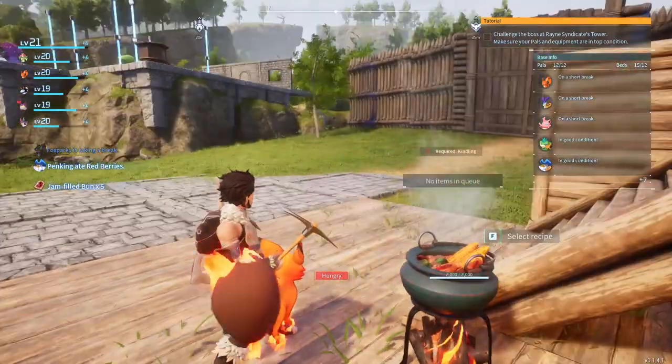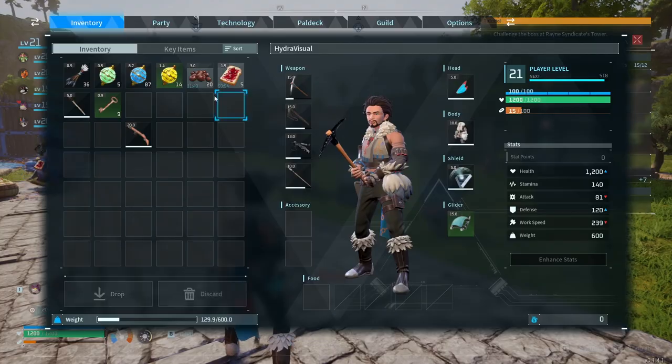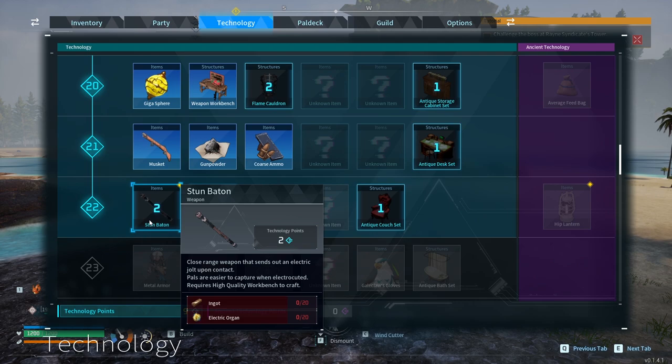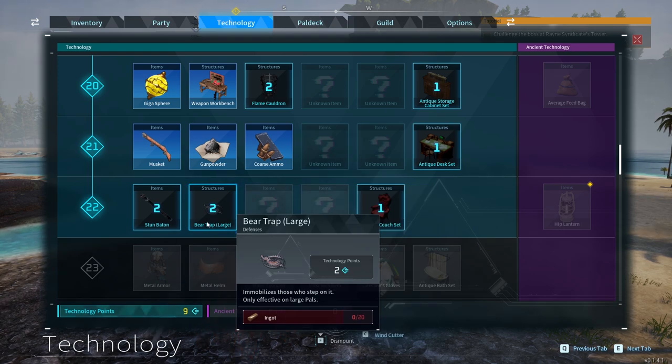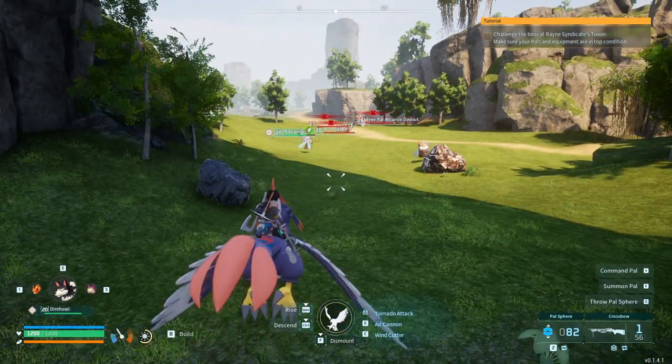We've got some jam-filled buns for today's adventures. Let's go up this way a little bit further. We unlocked the stun baton - a close range weapon that sends an electric jolt upon contact. Pals are easy to capture when electrocuted. Requires a high quality workbench to craft. Not too bad, I'm sure we could figure that out. Let's watch these things fight each other.